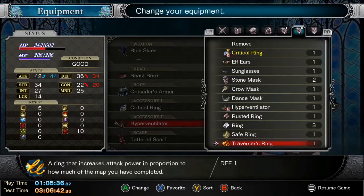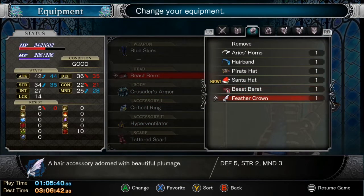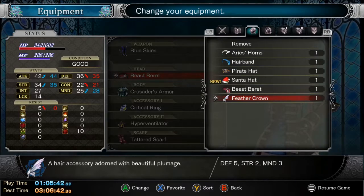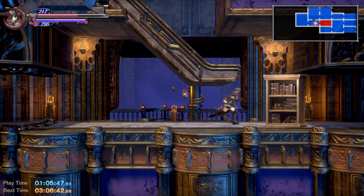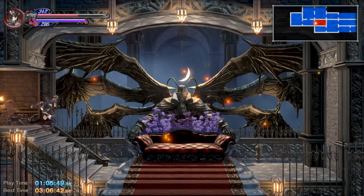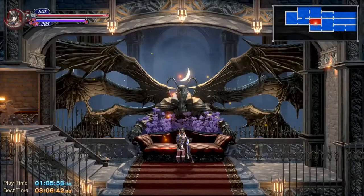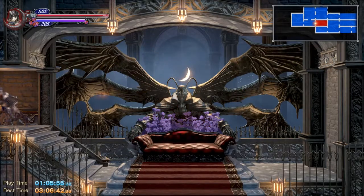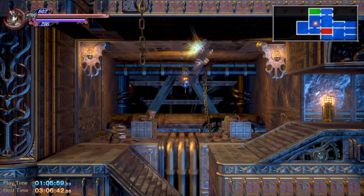The Traverser ring gives extra attack power based on map completion. Early versions of the route I completed as much of the map as possible, but obviously that takes a lot longer. There is a better accessory we're going to equip later, so the Traverser ring got deprecated. I'm going to take two points of attack power from this hat though.